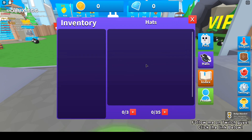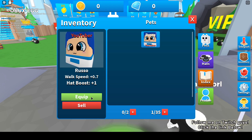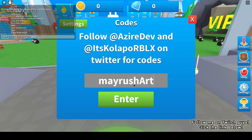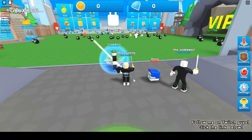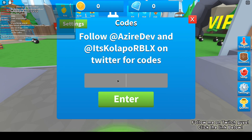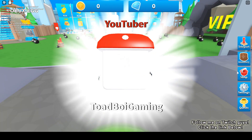Let me check the inventory for pets. Okay, let's equip Russo and input another one. In settings, codes - 'myrushart'. This is a famous YouTuber as well. The stat is the same as Russo. Another one is 'toadboygaming' - I'm correct, there he is.